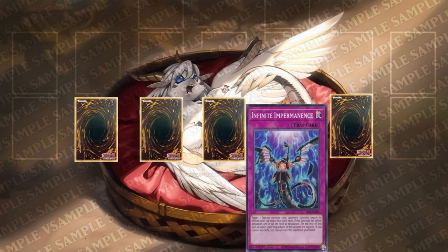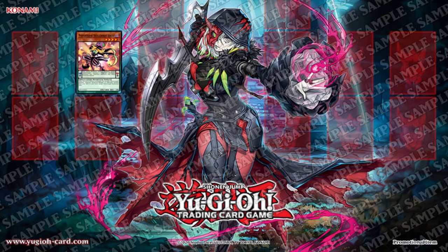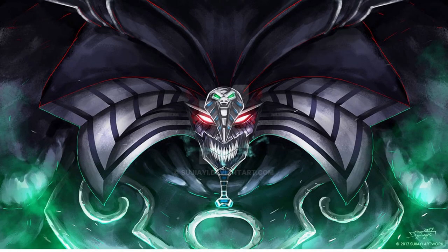I activate Infinite Impermanence. It's time as I use the effect of Performapal Skulkerbat Joker. I don't think you can activate that card from hand. That is correct. Infinite Impermanence can only be activated from hand if you control no cards. Otherwise you have to set it and activate it like a normal trap card.